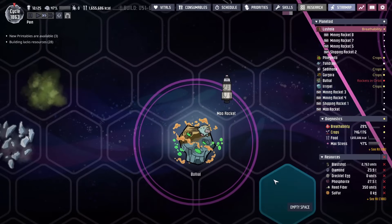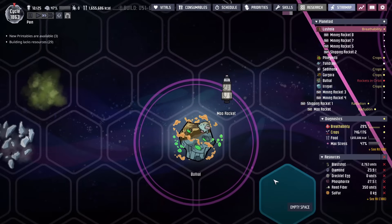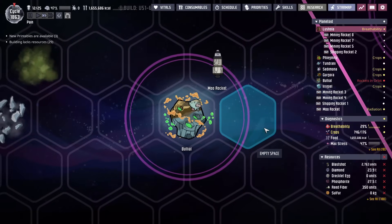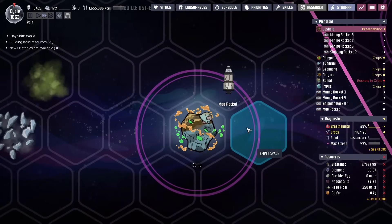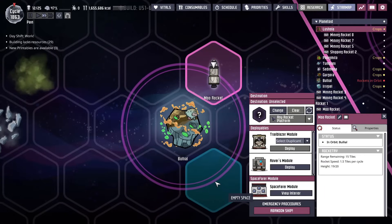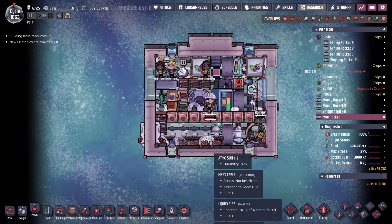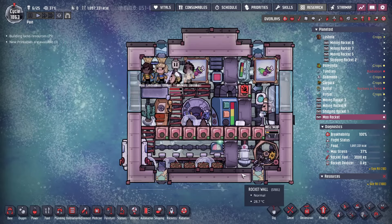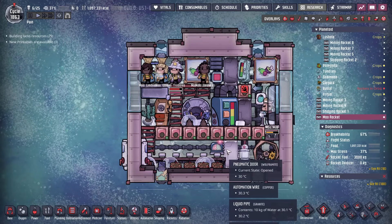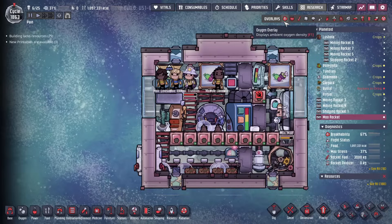As the duplicants stare out the window, they hear a faint moo — that means we're here. We're going to start landing on this planet and settling it, similarly to how we did with the ice planet a couple videos ago. One thing that's really different is I'm bringing a rover with me and a trailblazer module. I made both out of steel on purpose — we're not going to spray resources down before we go. Instead, we build both out of steel and we'll have enough for the platform after we deconstruct the landers.